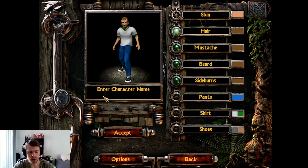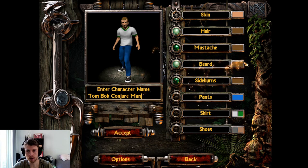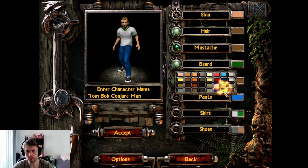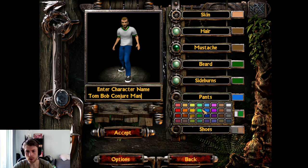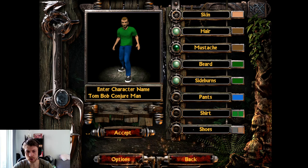So I'm just going to jump in with the Conjurer and we'll go from here. We will create a character — we'll call him Tom Bob Conjurer — and we will of course have a green beard, some green sideburns, and a green t-shirt.